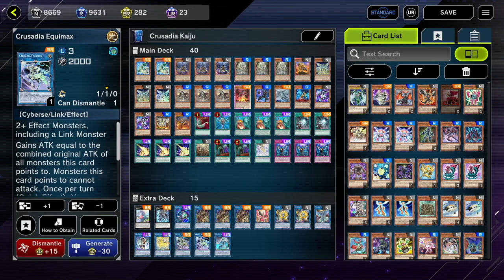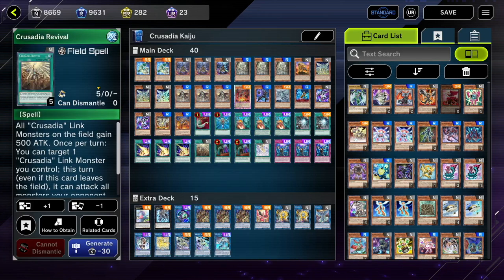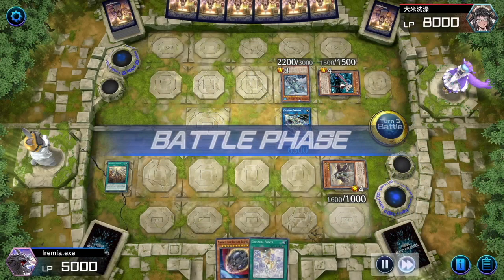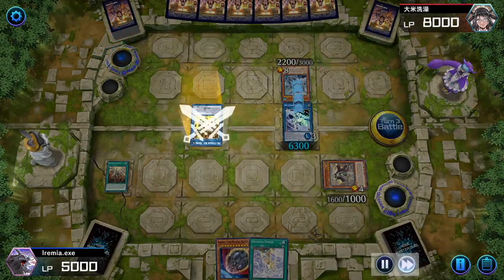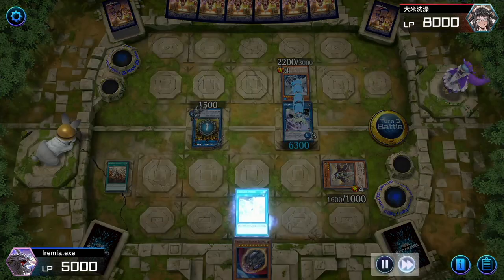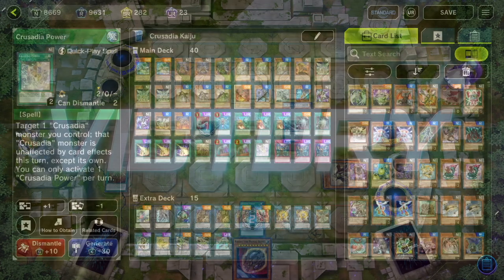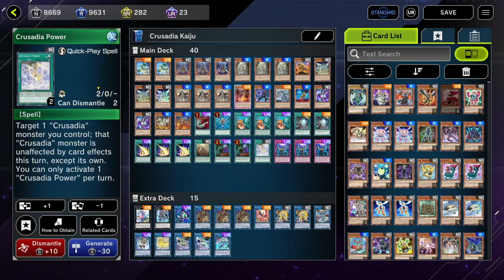Leonis is definitely the least played of the Crusadia monsters. I usually play one; you could play two if you wanted, or go for a more budget build. 1,200 attack is the second most of the Crusadia monsters, with Maximus having the most at 1,600. That attack gets added to your Equimax's attack at the end in order to swing in for your damage. He's a little more situational than the rest, which is why I only play one.